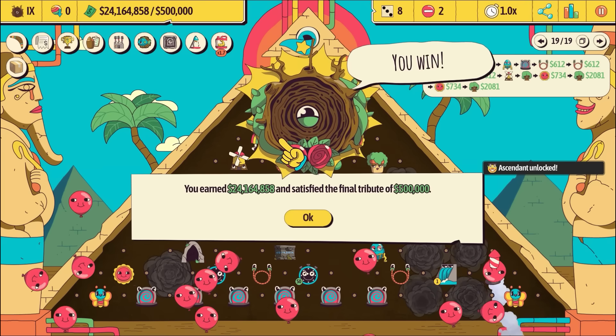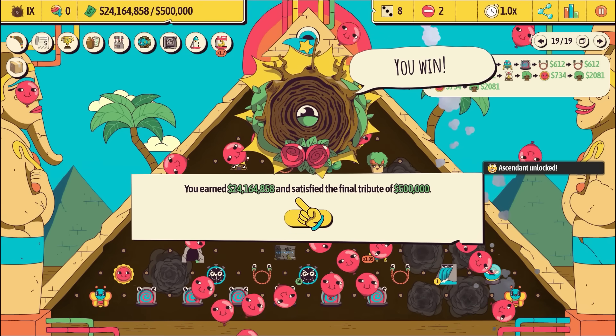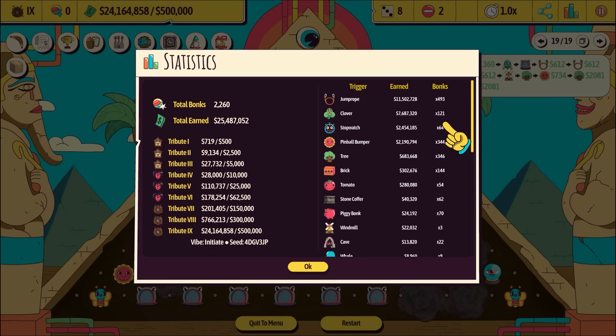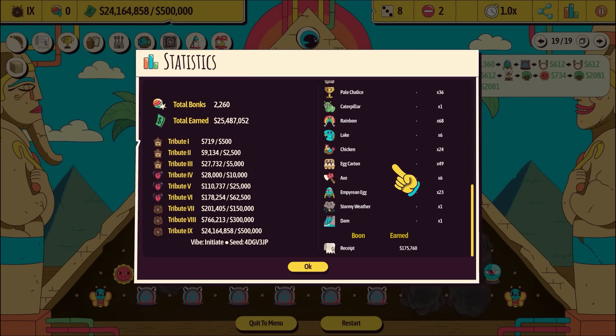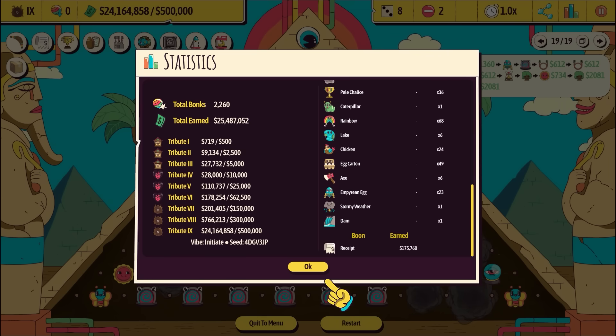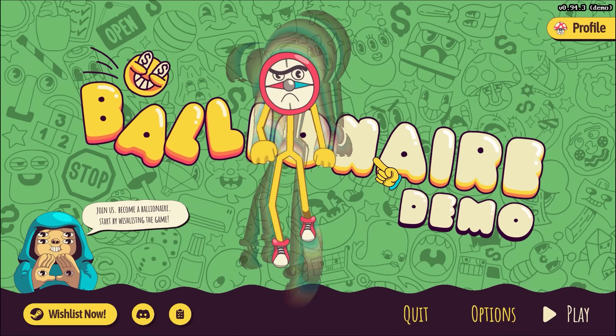Final tribute - you wanted half a million, here have 24. A few more statistics - who earned the most? It's jump rope with 11 million and 493 bonks. Clover - solid work. And who was the worst? The dam. Actually, a lot of these earned nothing. But teleporter - super, super good. Smoke - I still don't quite know what that was all about.